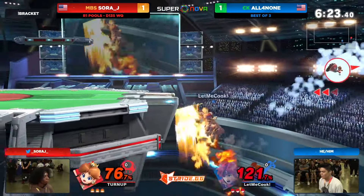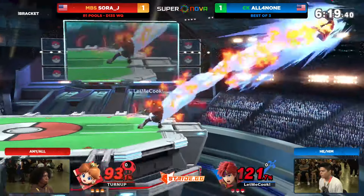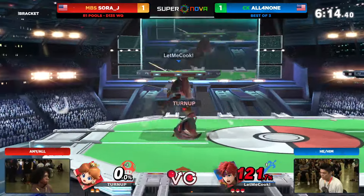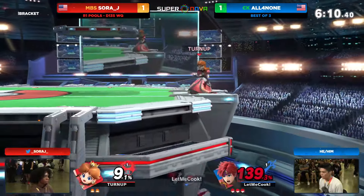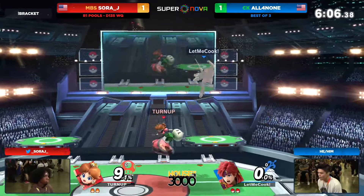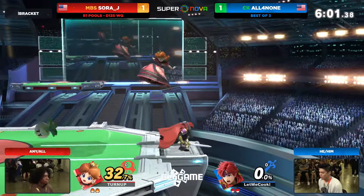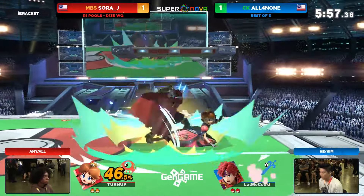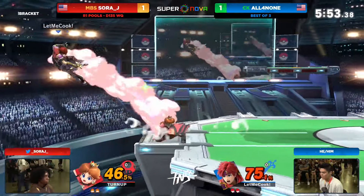That said, you're stuck in the corner against Peach now. Quick reversal — trying to force All4None to play a little bit of chicken with the shield. Again, very strong rage and the side B. It feels like All4None doesn't need any of the kill options because that is doing the job. Side B stalling the air drift right there — unfortunately it means All4None can't get back on the stage.